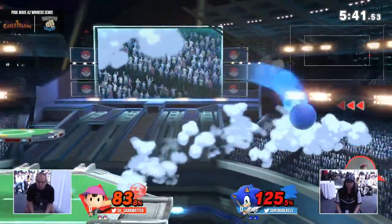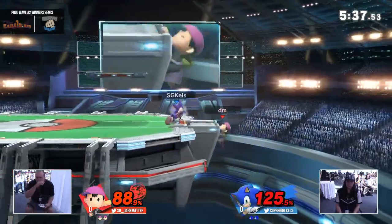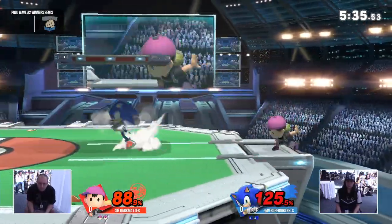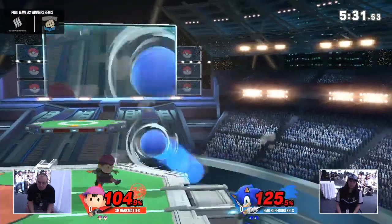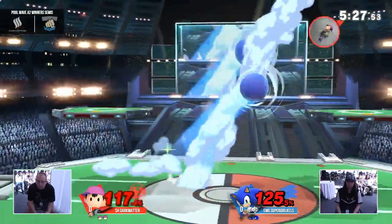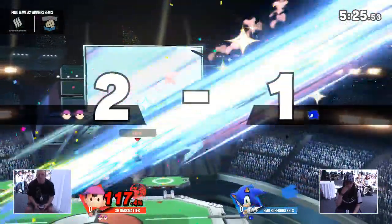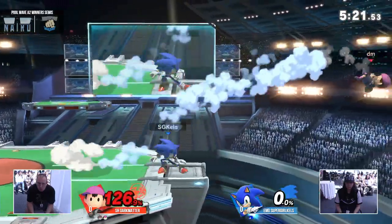That's kind of ridiculous. I love the way Kel played around it though — just going up, using back air in her aerial drift to get back. Smarter Kels using the spring to try to lessen the distance of Ness's up-beat, because when it hits a hitbox, it travels less distance. And did he just kill with that? I believe so.